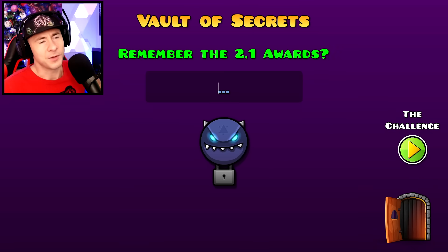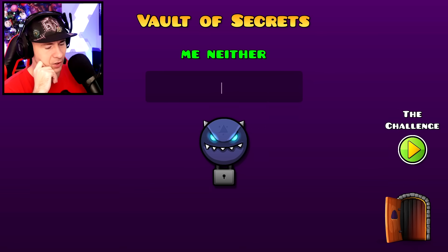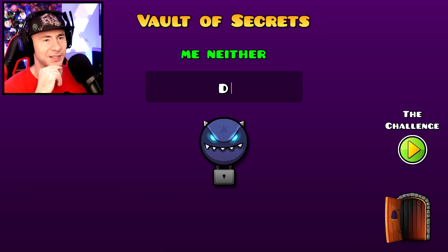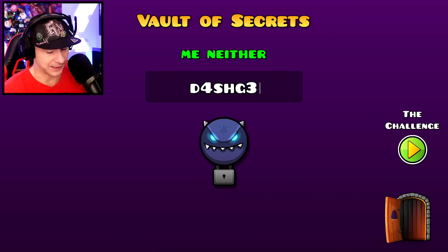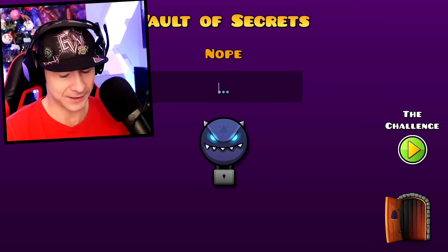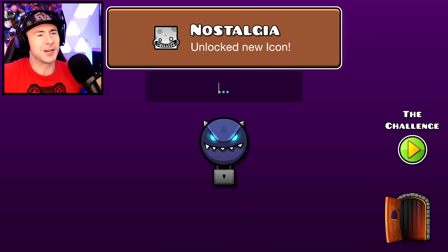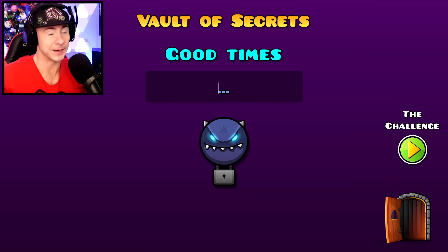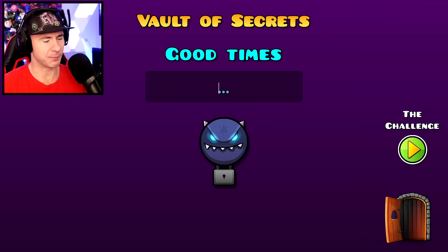The next code — 'Remember the 2.1 awards? Me neither.' — references a secret code from the 2.1 awards called 'Dash Geometry,' where some letters are switched for numbers. The code is: capital D, a, sh, capital G, 3, 0, m, e, 7, r, y — so 'D4sh G30m3try' essentially. Make sure to use the correct capital letters. That unlocks the 'Nostalgia' icon.